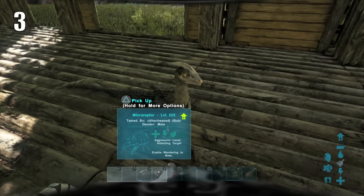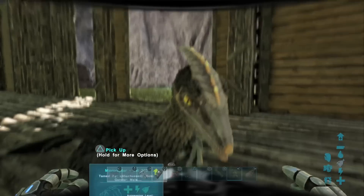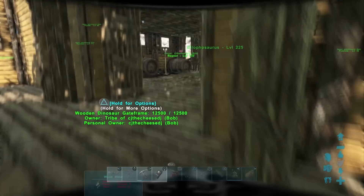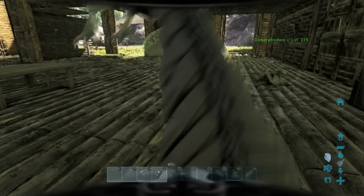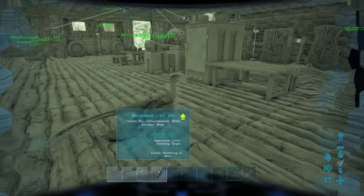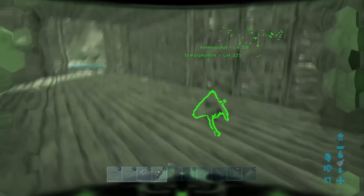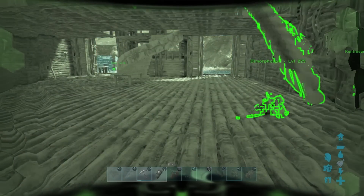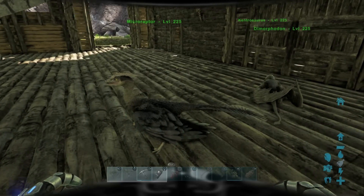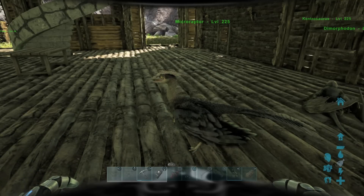Number 3 is the Microraptor. Now, this cute, adorable, little fluffy guy is responsible for knocking riders off their dinos. You pair this guy with your Dimorphodons and you're going to have an invaluable army. That's why these guys are definitely worthy of being on this list — because of the fact that they're able to knock riders off their dinos, and that's obviously handy because then you don't have to face the dino that is present. You just have to face the rider.